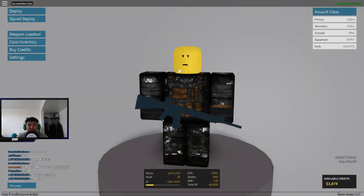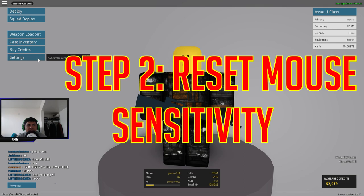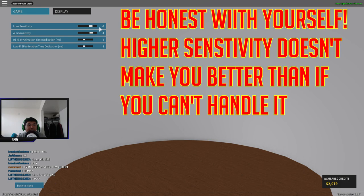For the second step in improving your aim in Phantom Forces, you're actually going to want to change your mouse sensitivity to what you're really used to. You may say you already have your mouse sensitivity set — well, since you're having a hard time aiming, I suggest restarting all the way from zero and seeing what you need. I have negative three and negative one, but it will be completely different for you depending on your computer and how you are as a person. By recalibrating and finding a sensitivity that works for you, you can ensure you have the mouse sensitivity you can train best with.